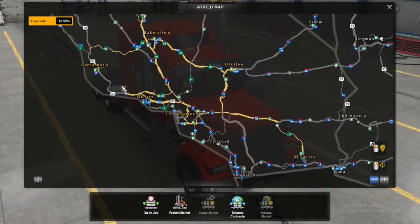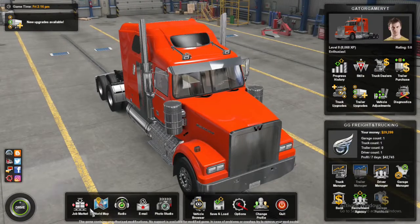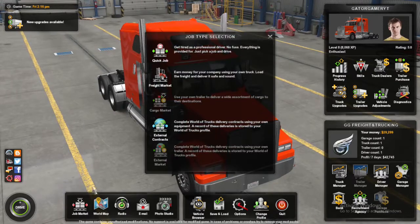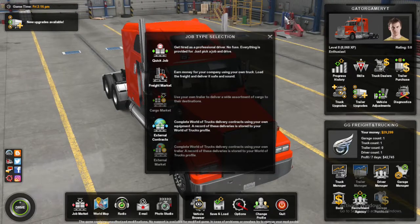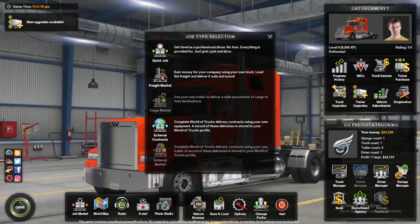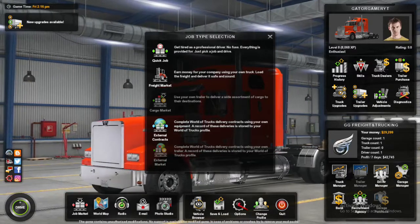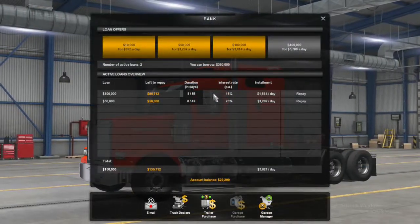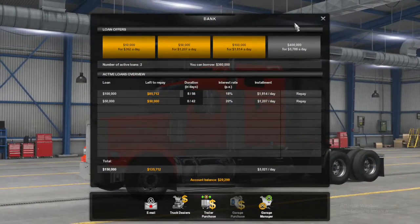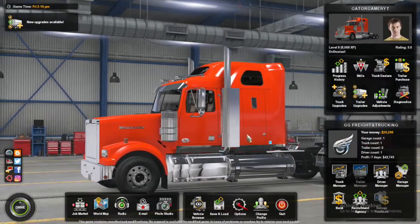We're gonna see what trouble we can get into with this. Ladies and gentlemen, we are going to go to the job market straight away, straight out of the gate. I see we advanced in the last level — at level eight we are now an Enthusiast, level eight, and we have 30 grand. We spent and blew all of our money on this truck, and we were paying like two loans to the bank, so the total is three grand a day — so we need to make some cash.